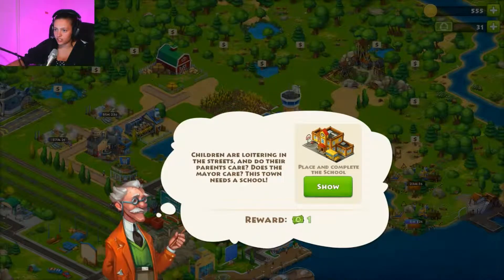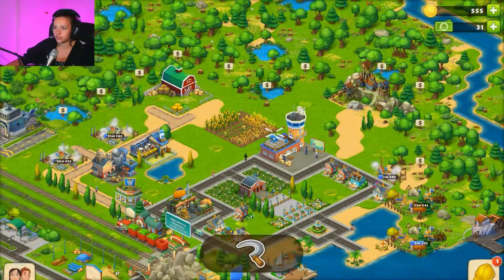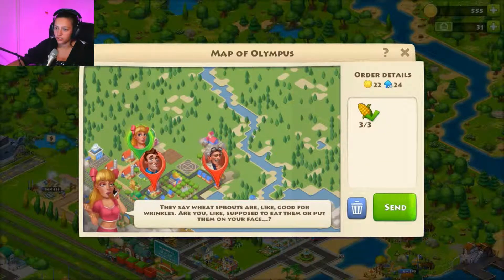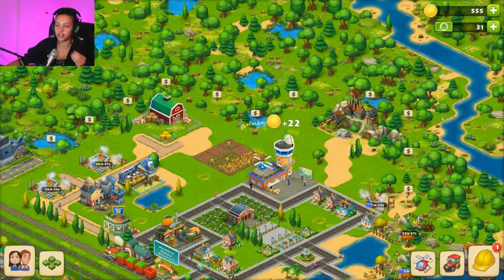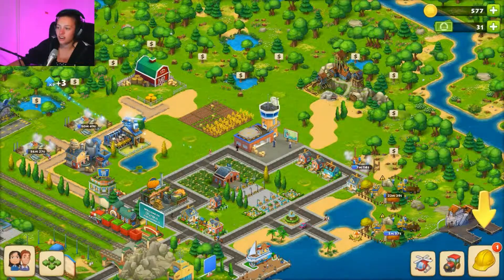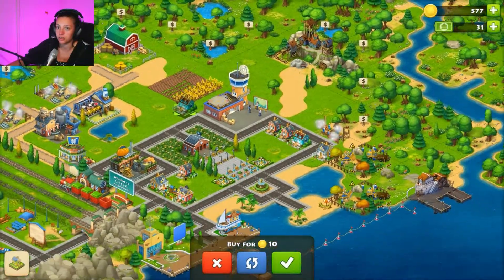Children are loitering in the streets — does this mayor care? Of course I do, this town needs a school, I'm busy with the dough. Our corn is ready. They say wheat sprouts are good for wrinkles — figure that out for yourself. More houses needed — do you see how freaking picky my people are? I don't want to buy that one, I want to buy this one.